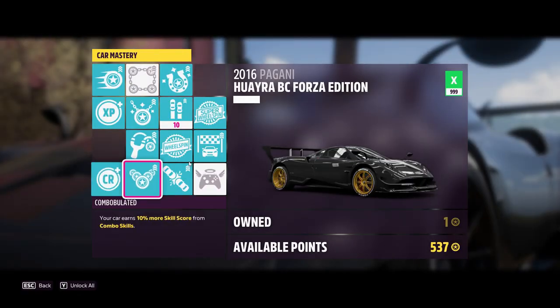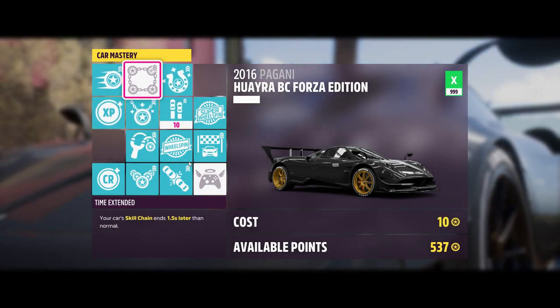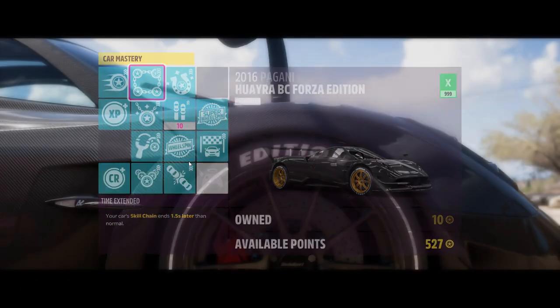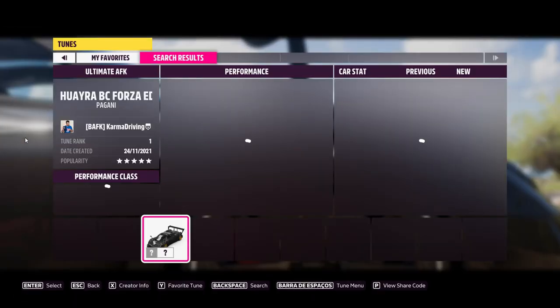Go to the car mastery and make sure you upgrade all of these skills, especially the one on the top as it increases your skill chain duration. Also make sure you upgrade the car to the max — you can use this share code to download the tune and apply it to the vehicle for the best performance.